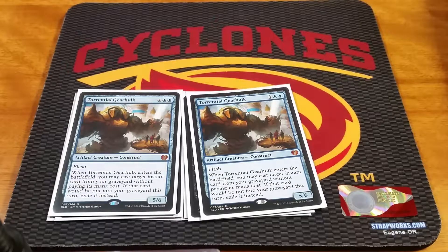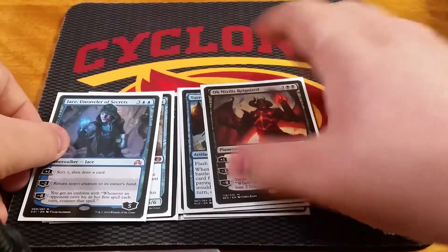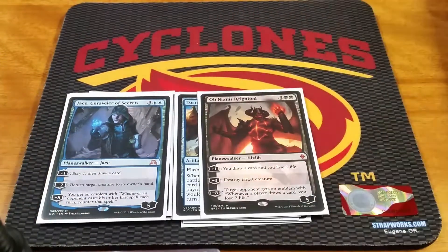I'll touch on the Planeswalkers here really quick also. One Jace, Unraveler of Secrets and one Ob Nixilis Reignited. Both of them are really good for card advantage as well as removal. Jace is kind of a bounce as opposed to just unconditional removal. And then both emblems could essentially win the game — Ob Nixilis for sure, and then Jace's emblem is just really hard to deal with when you're countering the first spell your opponent casts each turn.